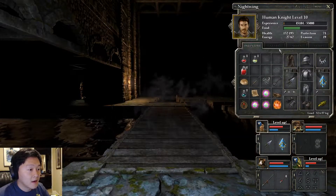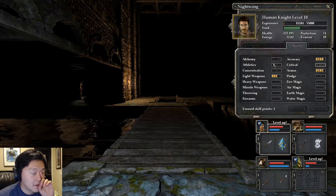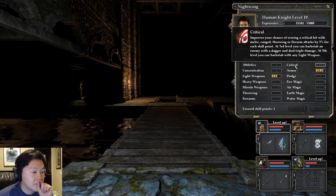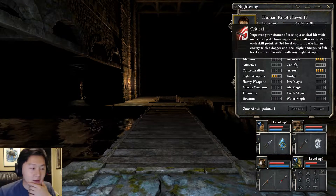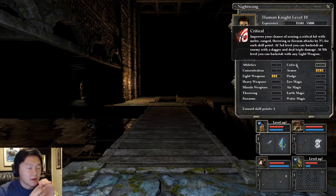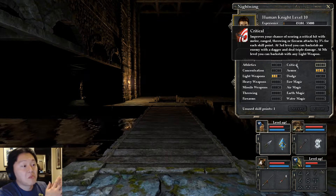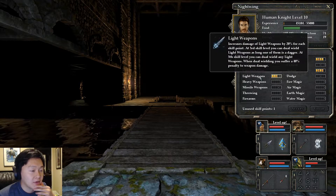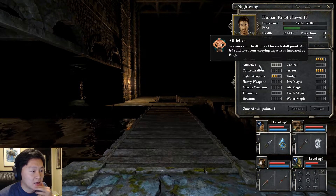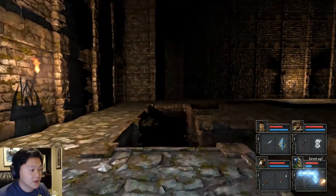Nightwing got to level up. We have armor up to heavy armor, and we got his light weapons up. For Nightwing, his accuracy is pretty strong — I don't see him missing much. Armor seems unnecessary. The critical skill gives 3% per skill point, and at 3rd level we can backstab anything with a dagger for triple damage; at 5th level, backstab with any light weapon. I'm going to grab Athletics for Nightwing since he's our tank — let's boost his HP a bit more.